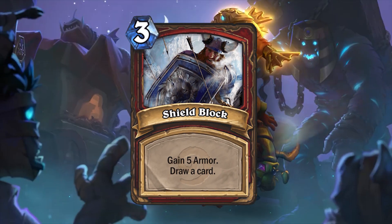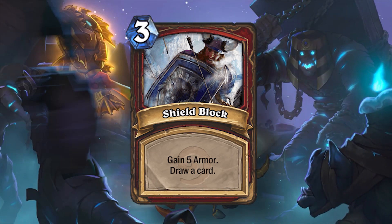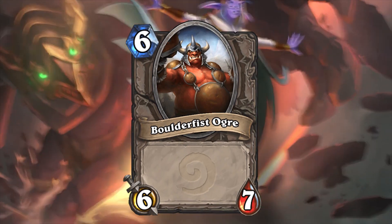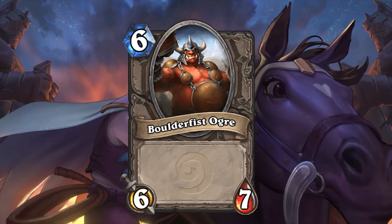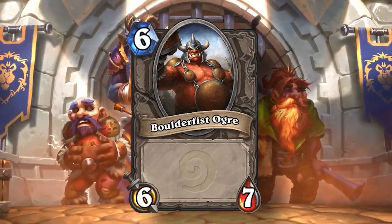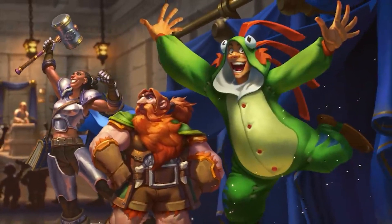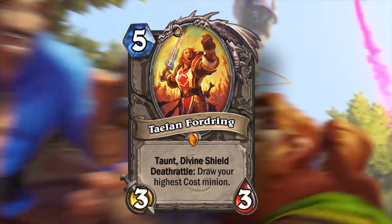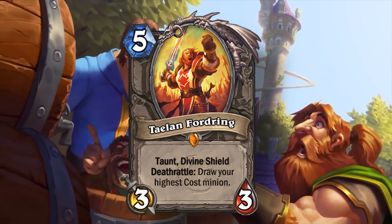I would really appreciate having Shield Block back for Control Warrior — that card was completely fine and felt so good to play in any slower Warrior deck. You know they've got to add Boulderfist Ogre back to the core set; it honestly should be illegal for them to take it out — it's perfectly balanced with great cost for the stats. One card I think they should keep in for sure is Tirion Fordring. It's extremely well designed, a good mid-range tool that helps you get your win condition, and it's a great consistent draw engine.